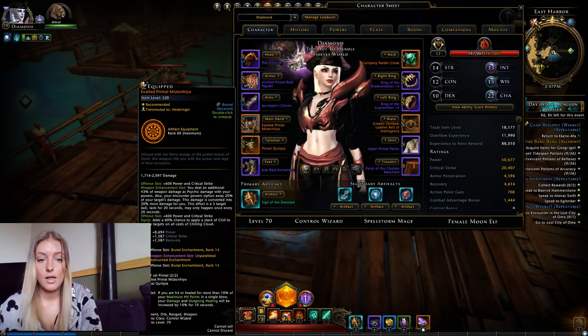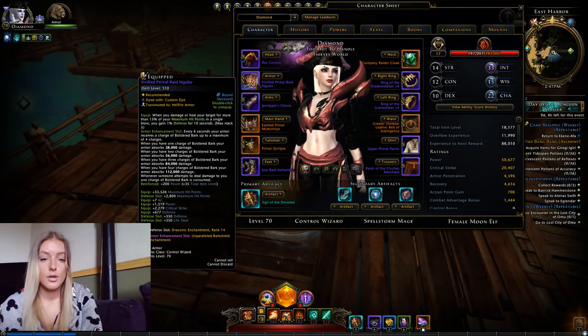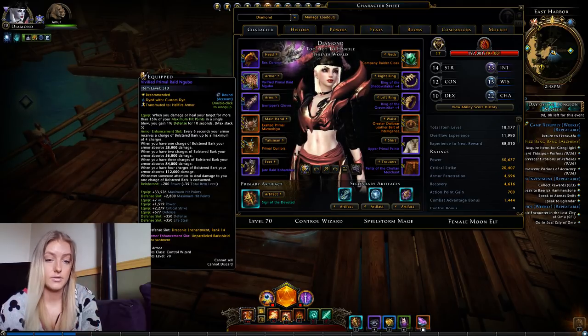For my weapon enchantment I use Fae. You can also try Vorpal or Dread but I personally think Fae is the best and I like it the most. For the armor I'm using Bark Shield because it helps you survive — Control Wizard is quite squishy and this enchantment helps you handle at least the first couple of hits.